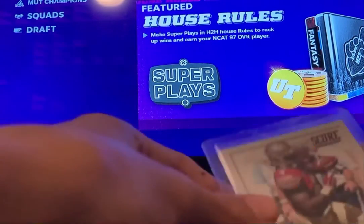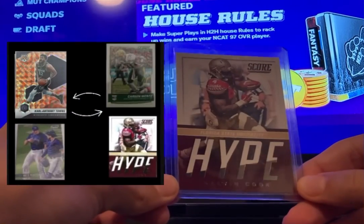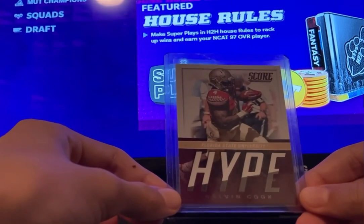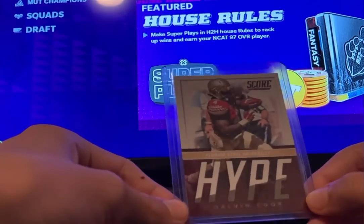The second card we got is this Dalvin Cook 2017 Score Hype rookie card. It's a cool insert rookie card.